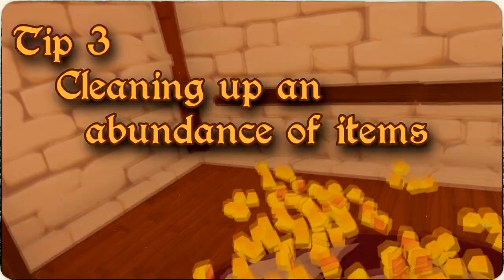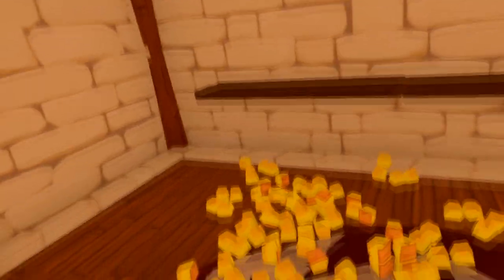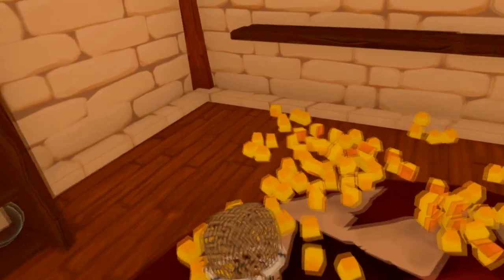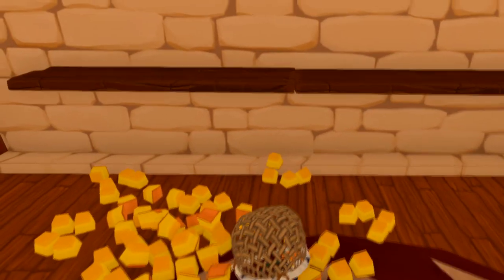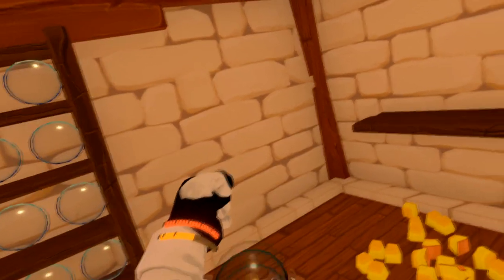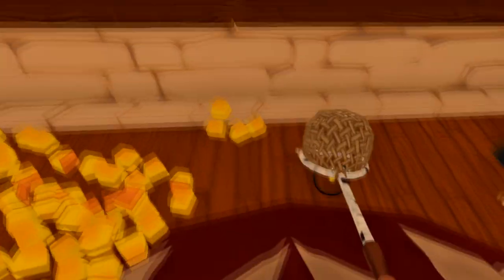Tip number three deals with an abundance of items on the ground. Nobody wants to have to bend down and pick up a bunch of items — that can hurt your back. There is an easy solution in-game called a net. Just by swinging the net on the ground like a metal detector, it will begin picking up all of the items on the ground. It can still only hold up to one stack of items — in this case for cut-up pumpkins, it is 30 per stack.